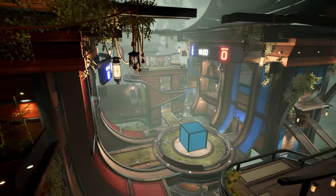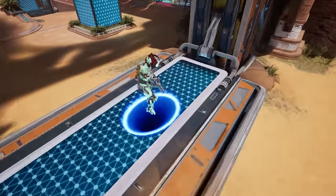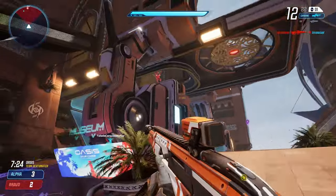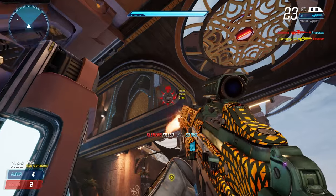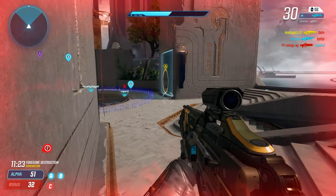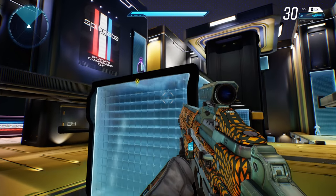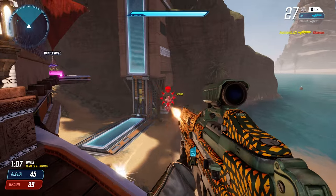Splitgate is an arena shooter and if you played any other in the past like Unreal Tournament, Quake 3 or Halo 2, you will feel right at home. Movement is pretty fast and you don't lose any accuracy while running or jumping. There are no health and armor pickups and your health will recharge after a few seconds of not taking damage. You are able to sprint and jumping in Splitgate is pretty floaty, making you an easy target if you just jump around.